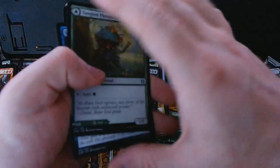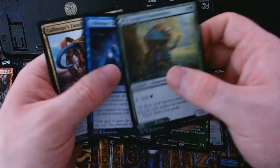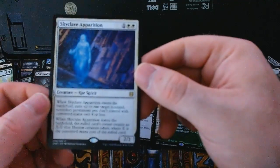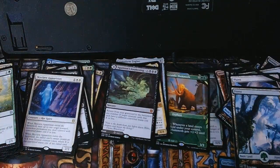For uncommons there is a Tangled Floormoss which on the back is a Tangled Vale — a mana dork that can also be a land if you need it to be. Our rare is Skyclave Apparition, with a full-art basic Forest and just an Arena advertisement.